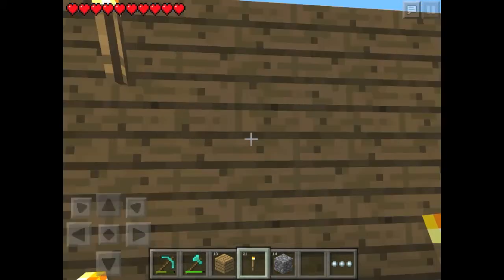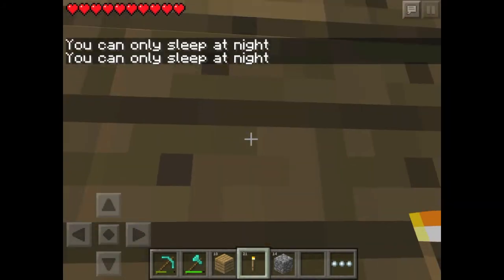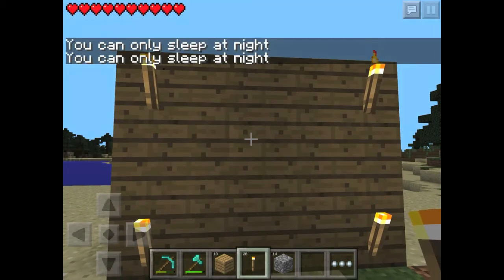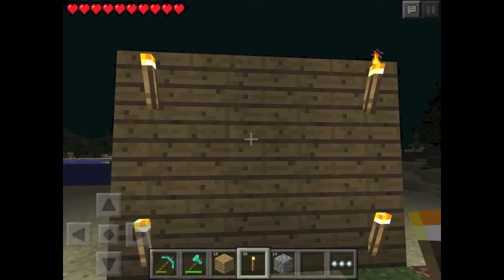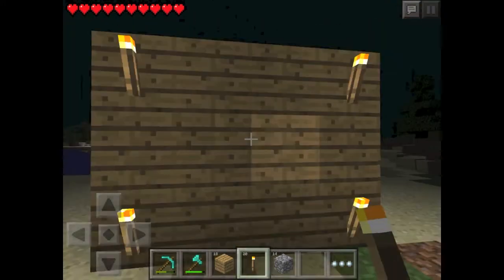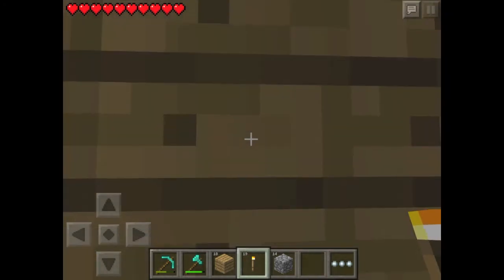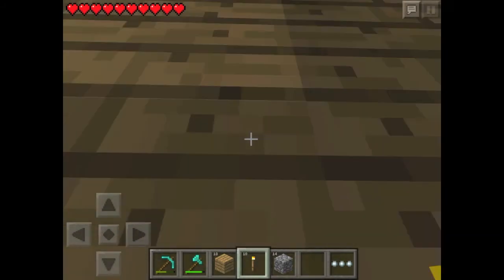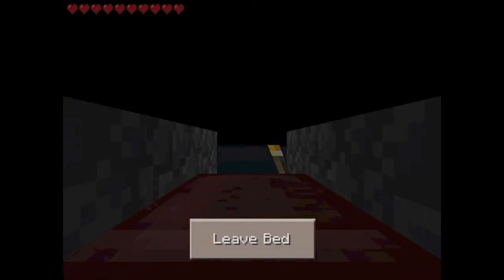So just come up to it and click on top. You can only sleep at night, so go to nighttime and make sure your difficulty is all the way down so no mobs can get you. Then just come up to it and click on it — you gotta find the exact spot, keep clicking or look up slightly to find it. Right there — and you just teleported to the wall.